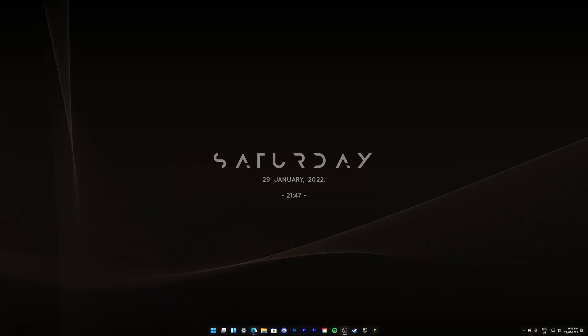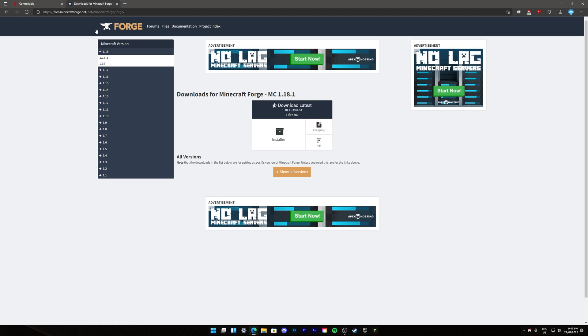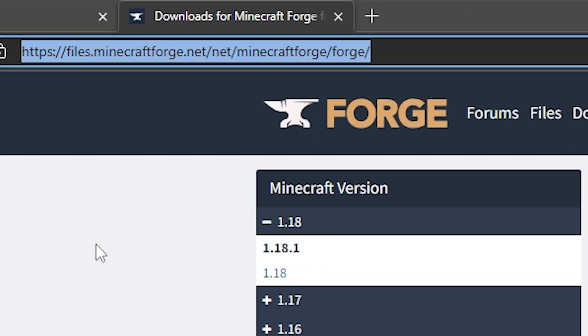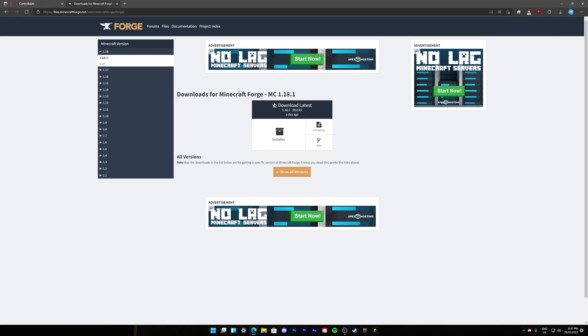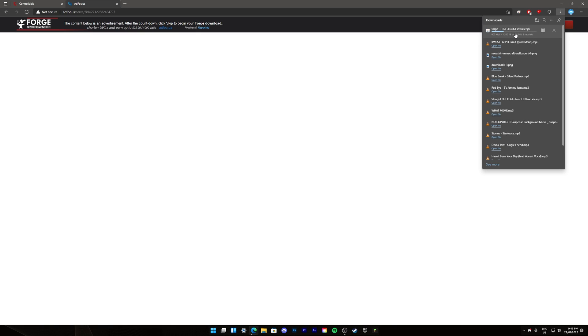We are going to be using a Forge mod, so you will need Minecraft Forge. I'll have the link in the description below. You go there, choose the version you're going to be using, choose installer, and you'll get a pop-up. There might be an ad, but just wait a couple of seconds, then you can skip and it should start downloading.